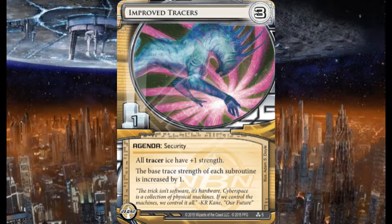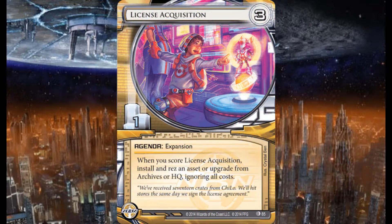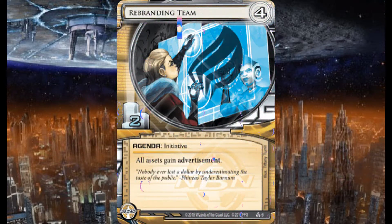I'm running three copies of License Acquisition, the 3/1 agenda expansion. When you score License Acquisition, install and rez an asset or upgrade from Archives or HQ ignoring all costs.